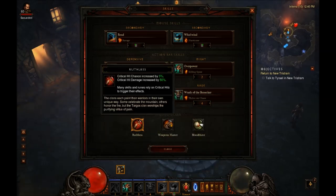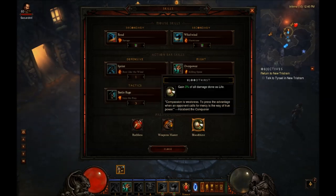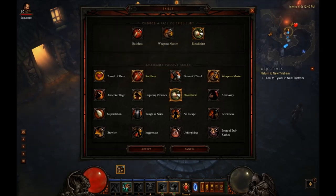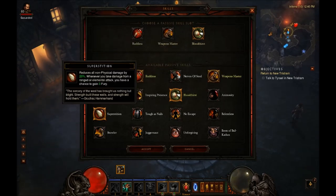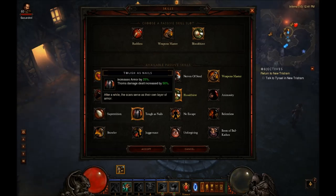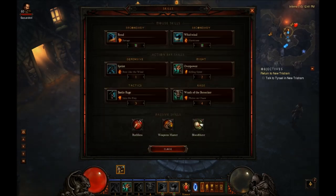For my passives, I like to use Ruthless — it gives you a little more damage. I like to use Weapon Master as well, a little more damage. And I like to use Bloodthirst, which helps with survivability — the 3% lifesteal is really nice. If you're better geared and not having survivability issues, you can easily swap in Superstition or Brawler instead.